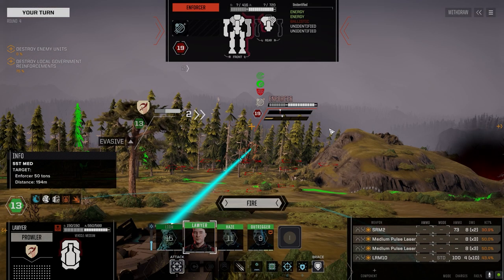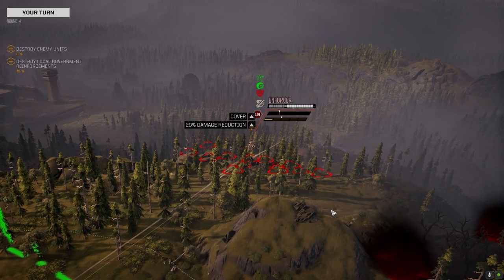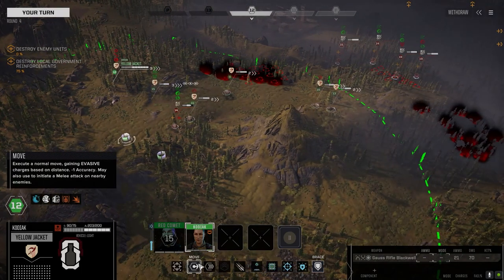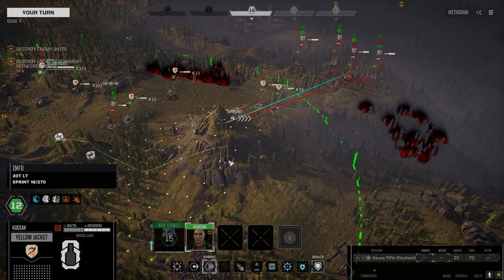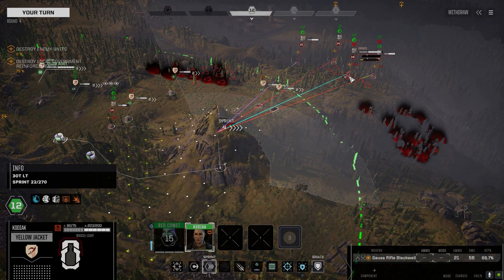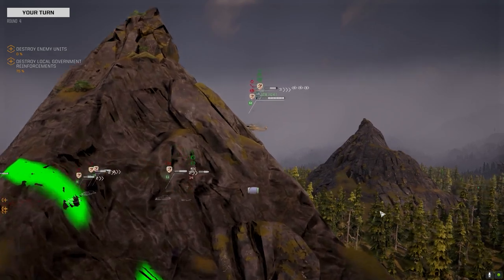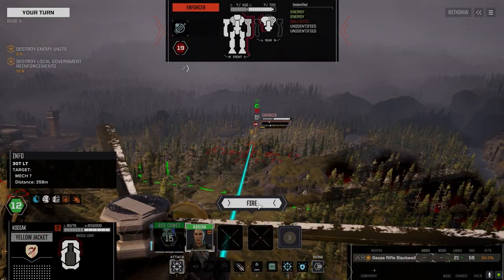Let's get right on this guy. Actually pretty good chances to hit — I'm kind of shocked at how good our chances are to hit with a lot of this stuff. It's gonna take a while to bring these guys down though. 66% — that's not bad. Line up a Gauss rifle shot on this Enforcer. 54 — I'll take it.